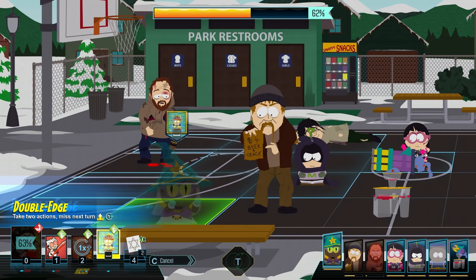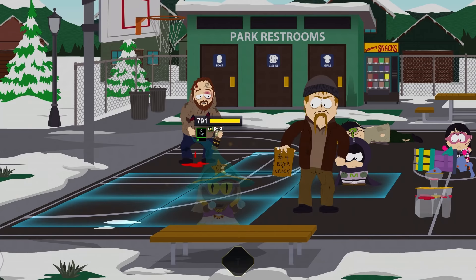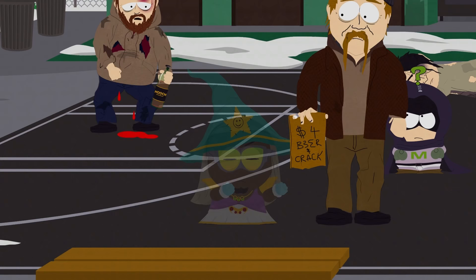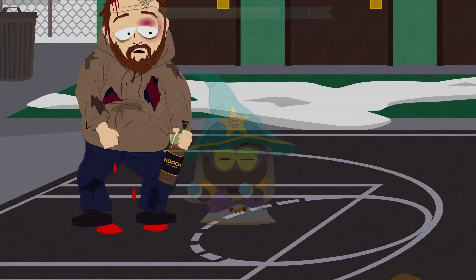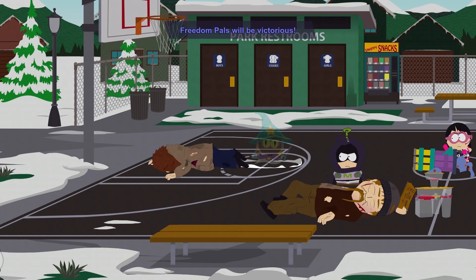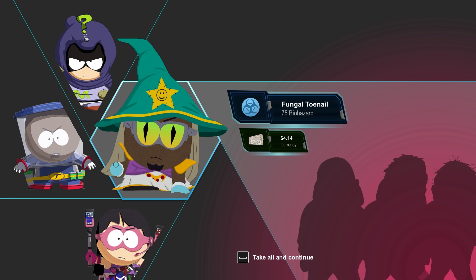With the new kid, I could save a Double-Edge for the next turn when I'd have the ghosting ability again, but instead I'm just going to get two attacks in right now and end this fight. I'm going to use Double-Edge, and then Quick Cut on this guy, and then Quick Cut on this guy. And that's it. The new kid is so unbelievably effective with that combination of skills — he's just super deadly when you go full glass cannon and use those two skills.